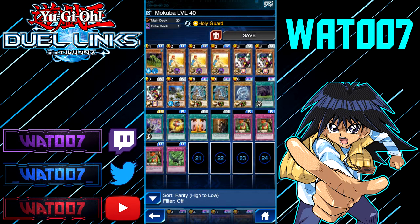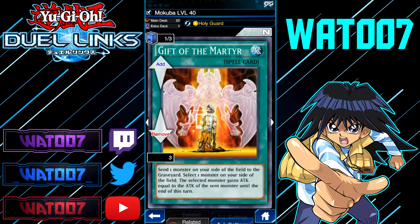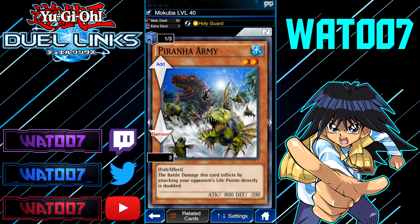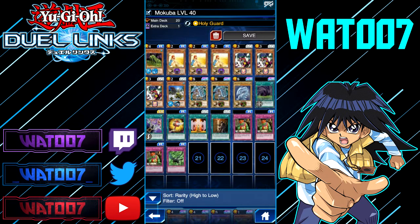Since Piranha Army is below 1,000 attack, you'll be able to attack directly via Secret Pass to the Treasures. After that, use Gift of the Mardar to destroy your Blue Eyes Ultimate Dragon — or whatever huge fusion monster you have — and give your Piranha Army about 1,000 attack. Thanks to Piranha Army's special ability, any battle damage it inflicts is doubled. So it's at 5,000 attack or so, doubled to 10,000 — that's why this works really well.